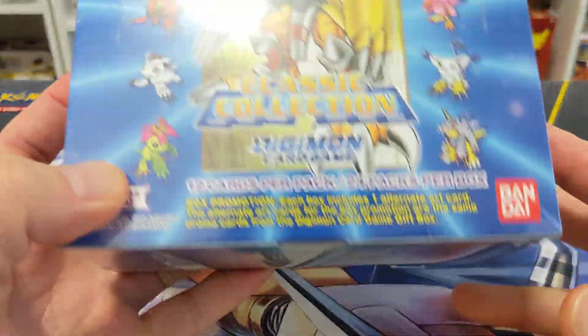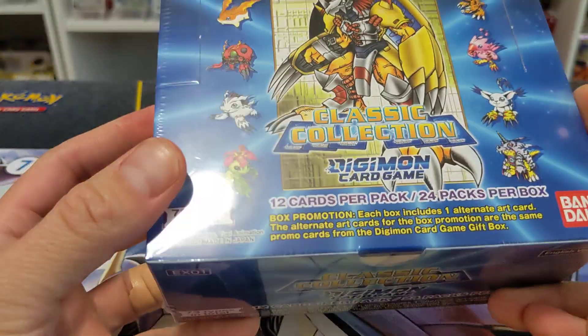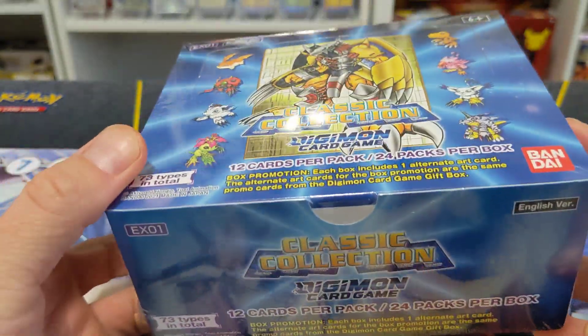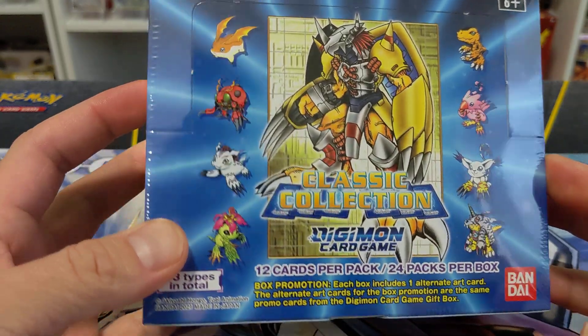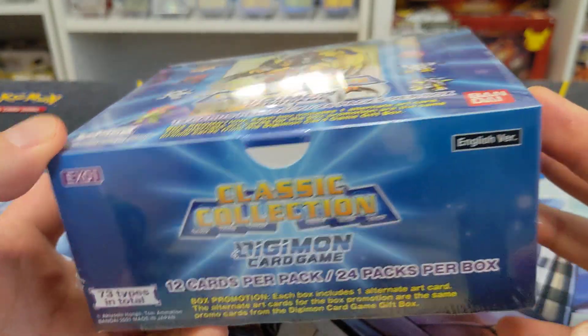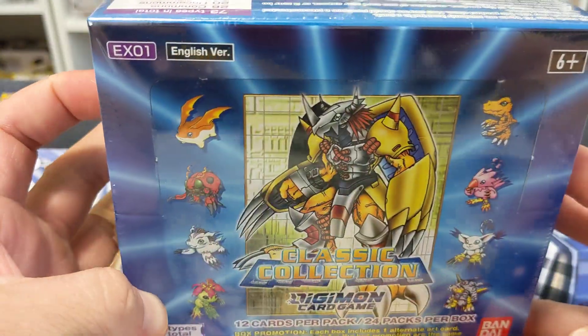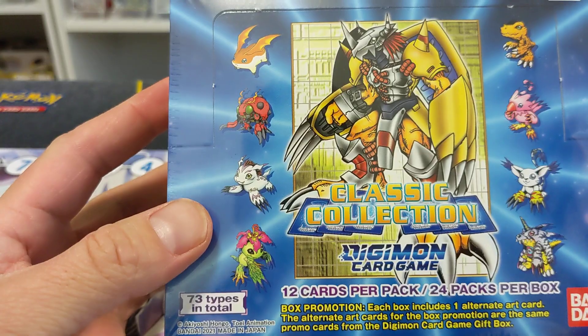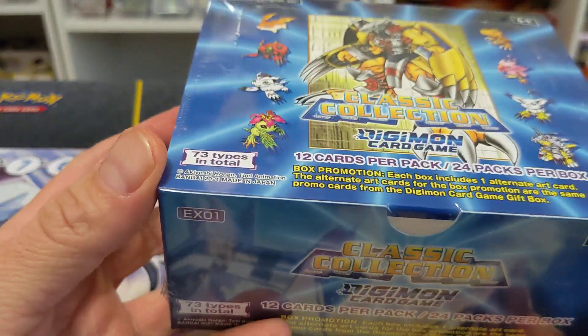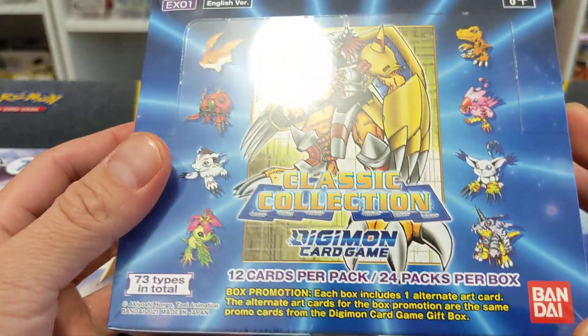I wasn't sure if I was going to get another box since the first one was such a great opening when we pulled the Machinedrimon Alt-X, but we had to do another one. So we got the Classic Collection EX. If you guys have not cracked one of these, I highly suggest it, especially if you guys are Tamers players. This has some very good cards to be putting in your deck, especially in the red and black.